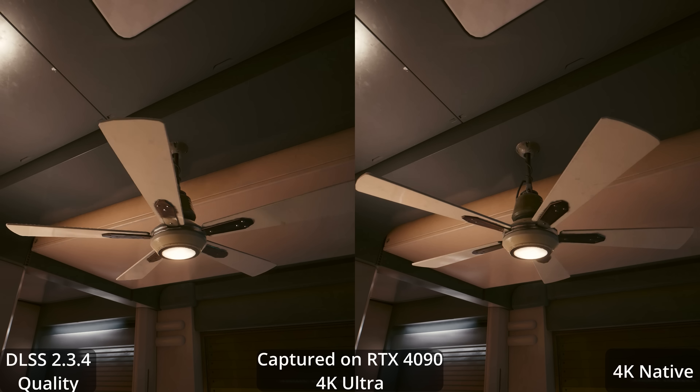This is the RX 6800 XT running at the 4K high preset. On the left we can see native performance and image quality; on the right, the FSR 2.1 quality setting upscale. Notice the performance difference — we're going from well below 60fps to well above 60fps. It's a huge performance impact and makes the 6800 XT definitely able to play this game at good settings at 4K. The quality upscale at 4K looks very good. On my large 4K 48-inch screen, I can tell the native image looks slightly better, but it's not a massive difference, and the performance impact is huge.